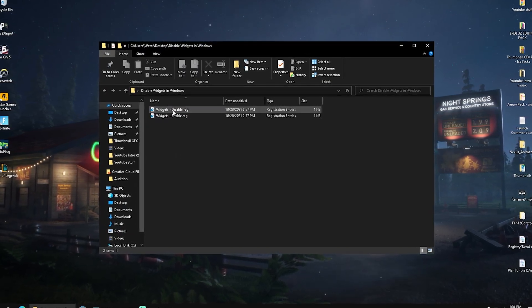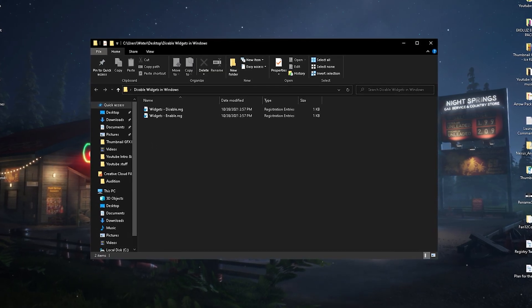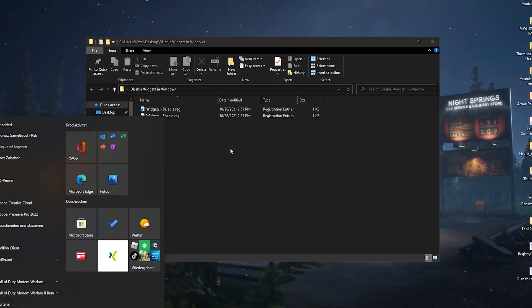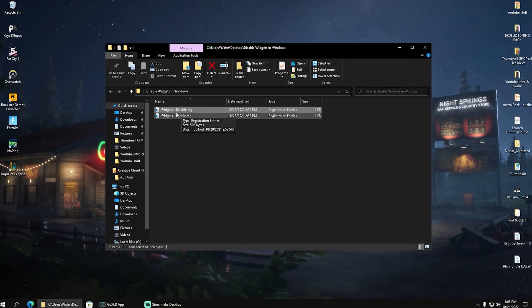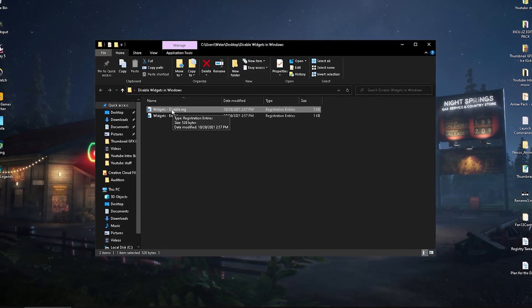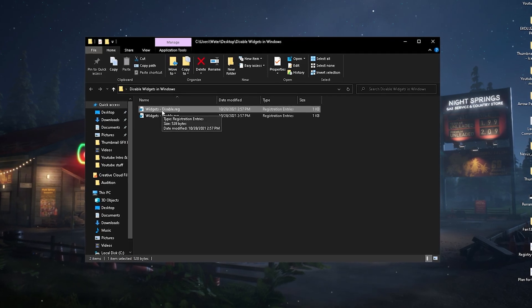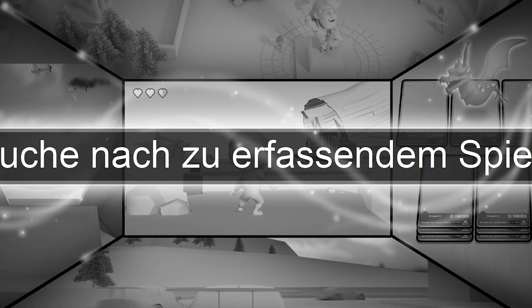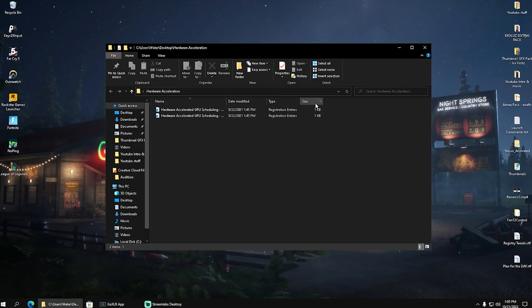Then we move on to Disable Widgets in Windows. Widgets are basically like these applications on your home screen — if you tap the Windows key you'll see some additional ones. We want to disable as many as possible because they're not necessary while gaming and they cause a huge hit to system performance. Click disable and we're done with that one.